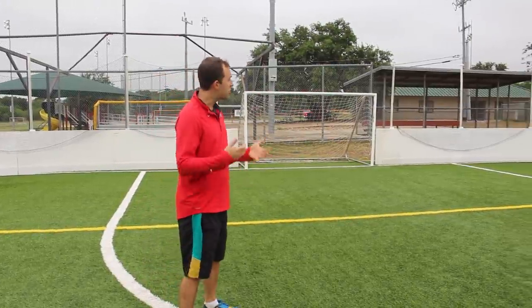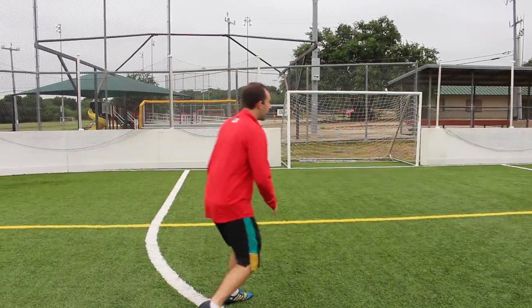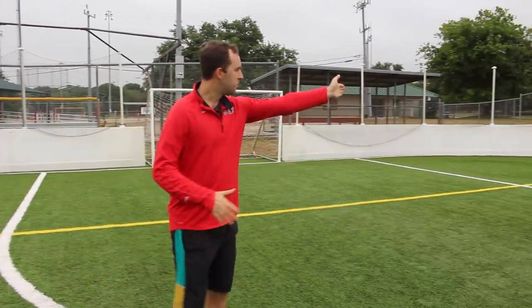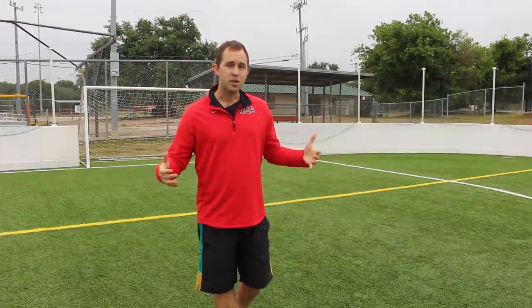What I want you to try out is a drill with a teammate. Work on checking in and then coming out — your teammate plays the ball to the top of the 18, and you've got to look to score within one touch. Try this out, and when you get to your next game, let me know how this goes.